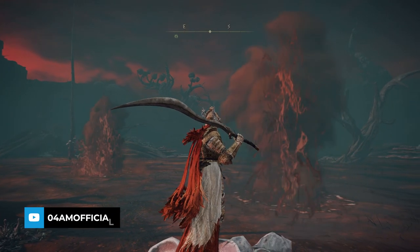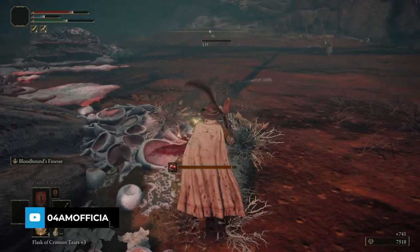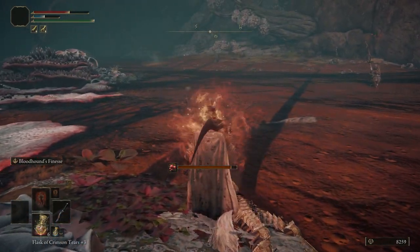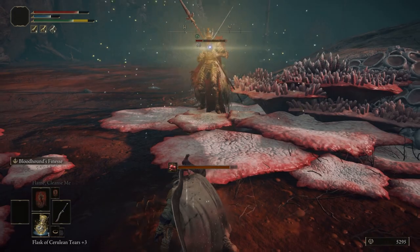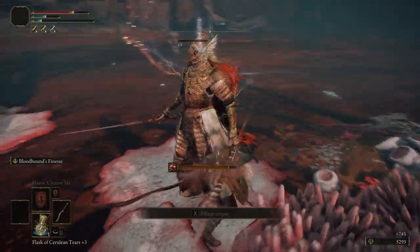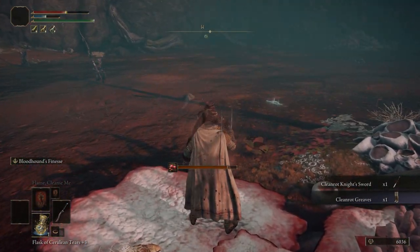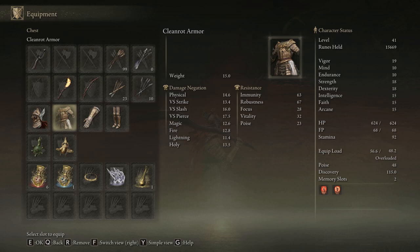If you love farming for new weapons and armor sets in Elden Ring, you probably also already had some frustrations if they don't drop at all. Well my friend, you've come to the right place, because in this short guide I'm gonna show you exactly what you need to do to increase your odds of item drops in the wild when you take down enemies, find weapons and armor a lot more frequently, so let's get right to it.